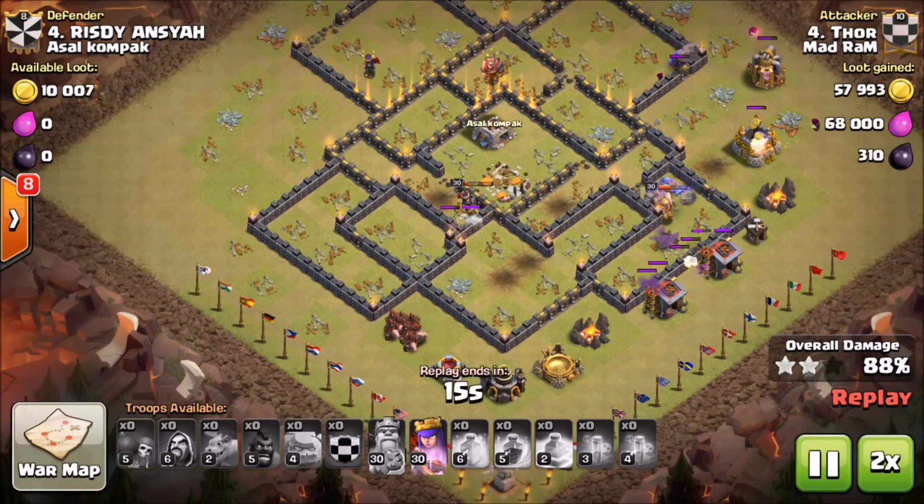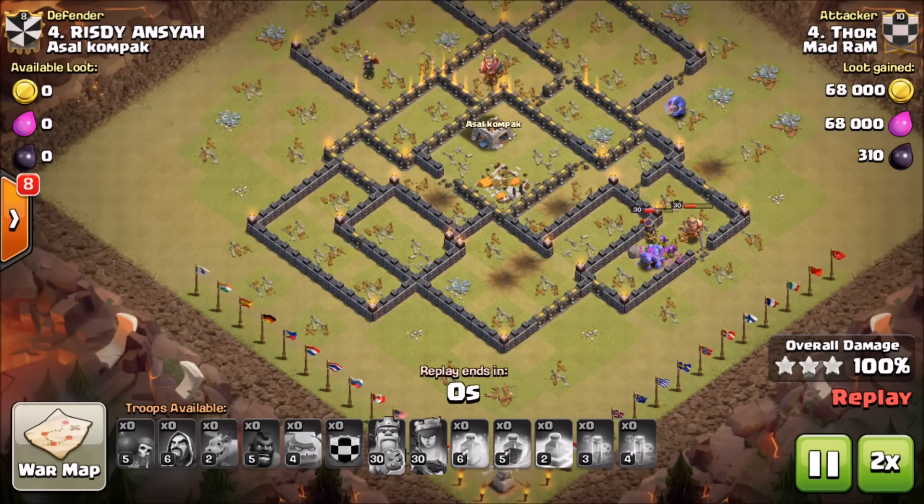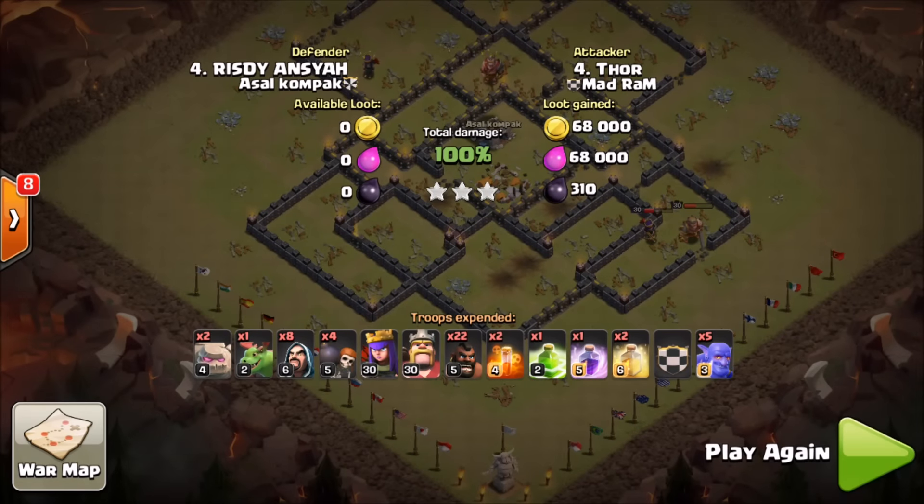If you can take out the clan castle and the enemy queen with your kill squad you're going to be in really good shape with your GoBoHo attacks. The two-golem shattered version has been working really well for my clan mates, so make sure you try that out. In my opinion this is the most powerful Town Hall 9 attack strategy right now - once you learn it, it is very easy to use. Leave a comment, like, subscribe, and check out the live streams nightly on Twitch and YouTube. Keep on clashing!